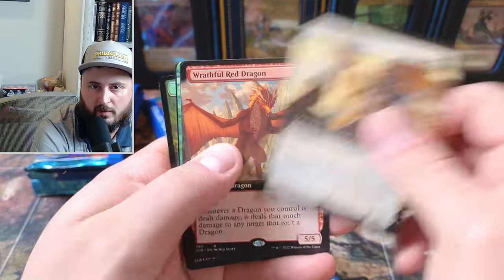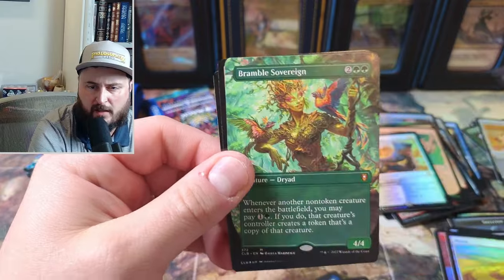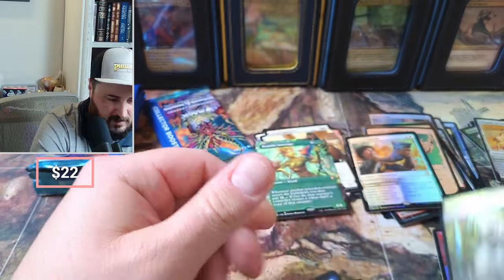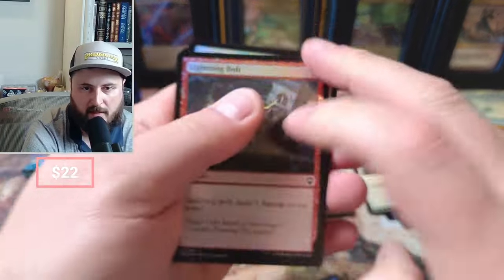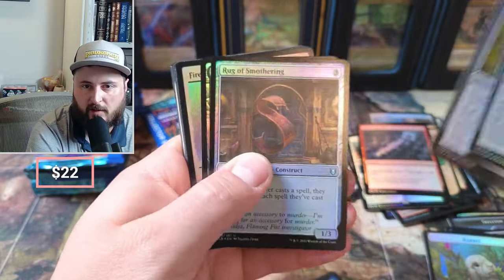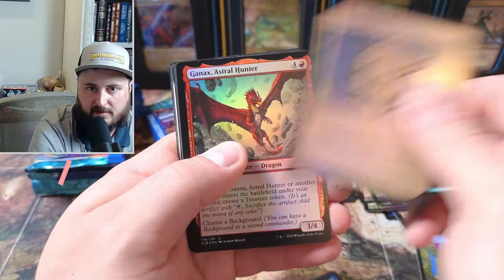Orange, we got the Recruit — nice. Wrathful Red. I see something coming in and it's a Bramble Sovereign! All right. Good time — we got a Lightning Bolt coming right out of the pack, that's a great pull. Lantern of Revealing, Rug of Smuggling — all those nice little artifacts. Give us a Fire Diamond.